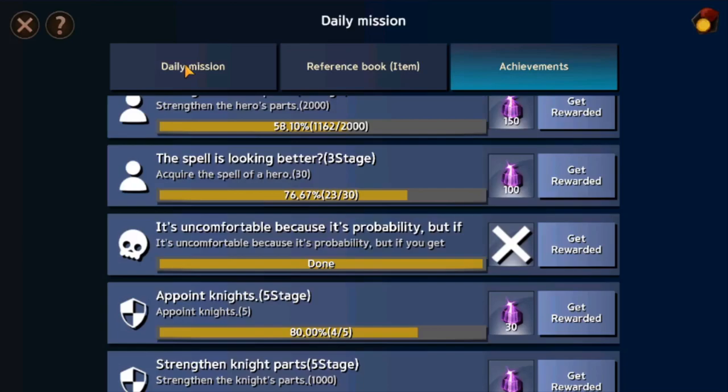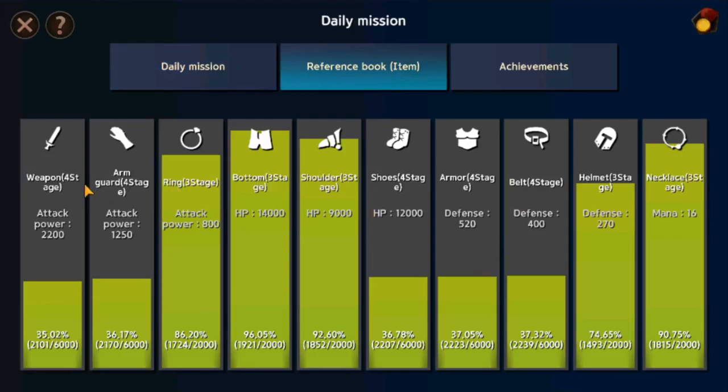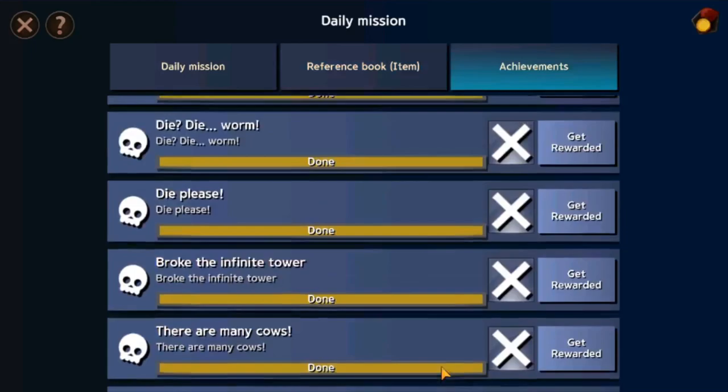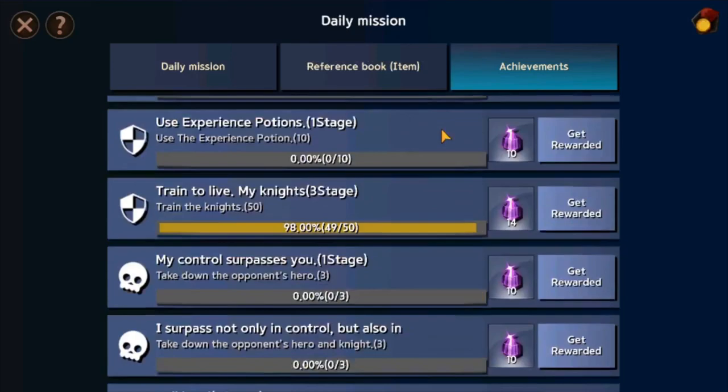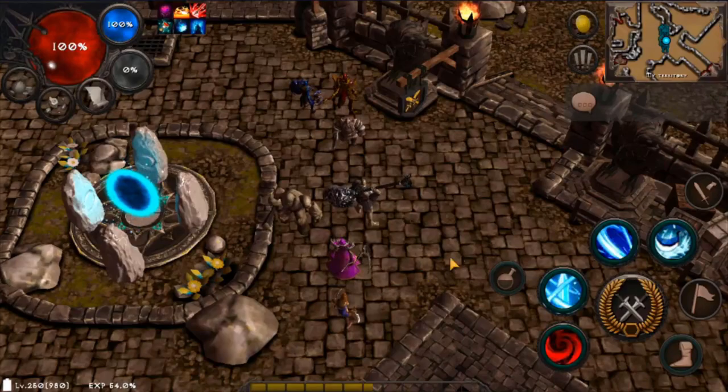Next we have the reward and mission interface. These two are related because they offer additional items and rewards based on daily attendance. The mission interface gives a nice reward for completing specific tasks. The reference book displays status obtained through blacksmith upgrades, and the achievement tab offers a lot of gem rewards — take advantage of these as much as possible. There are two specific rewardable items at the bottom: Citrides, a strong mercenary obtainable free by running 2,500 expeditions, and the warehouse, a stash unlockable at level 1000 or zone 4, or purchasable from the raid system shop.